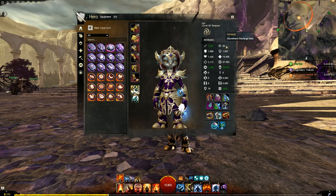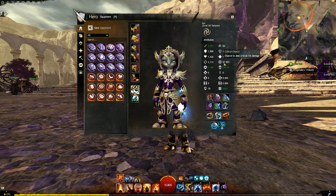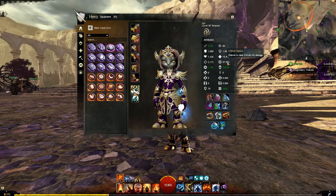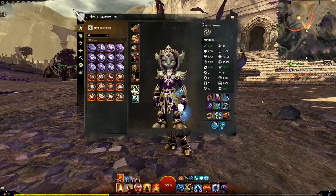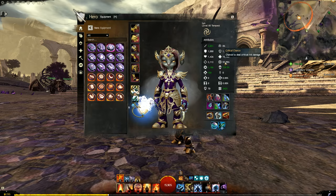Looking at my stats, I've got a good amount of power and ferocity with 229 crit damage, but my crit chance is at 57.95% — nowhere near 100%. All the builds in this series probably have their own fury uptime, so with fury that 20% bump takes me to 77%. Fury is constantly bumping me higher, so I'm really only looking for that last little bit.